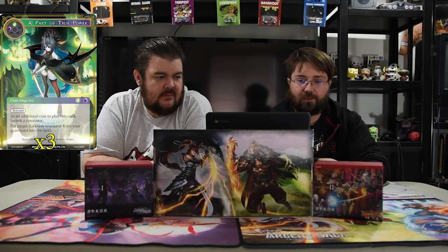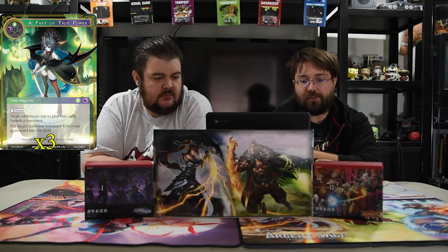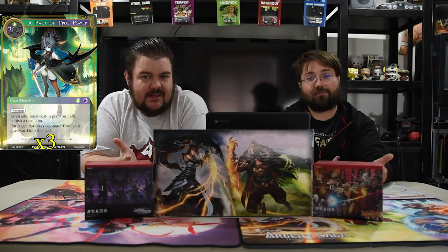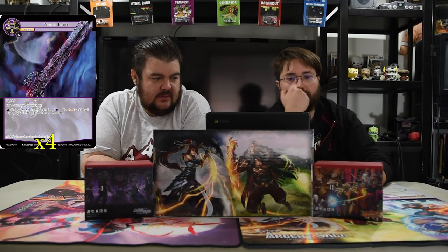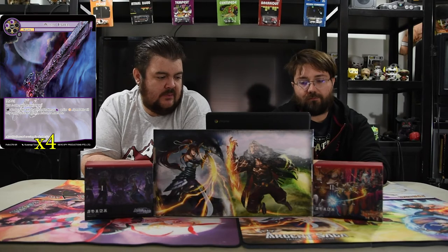Part of True Power is one of the most powerful spells — black and green, mage art, remnant, so you can cast it from the graveyard. As an additional cost, banish a resonator, then put a target darkness resonator from your graveyard to the field. All those one-drop dudes you just go get them — play the spell, sacrifice one, Makage Reya comes back, play her again, and it's amazing. World Ender is his regalia — two black, mythic. Your J ruler gains imperishable, so when Gil dies you keep getting more minions. Tap to produce two will of any attribute, moon or black, spent only for god's arts, minions, or moon arts. You always want a black and a moon with this alongside Lineth, and you have to have this card — it's essential.